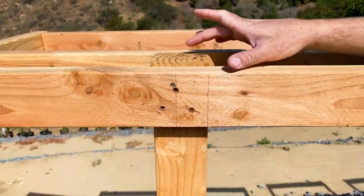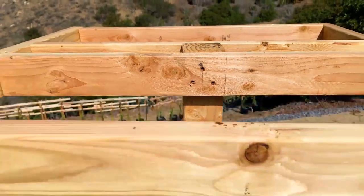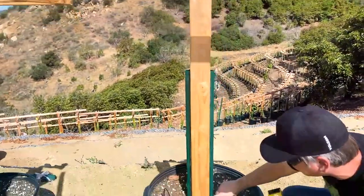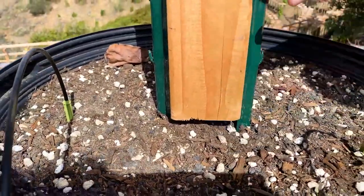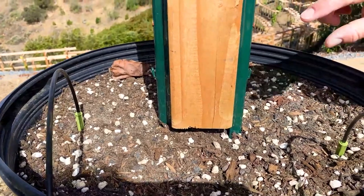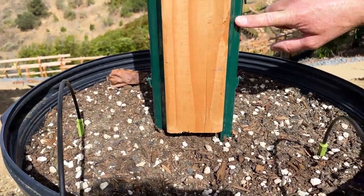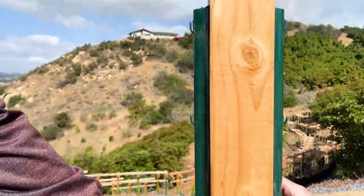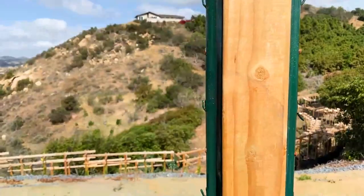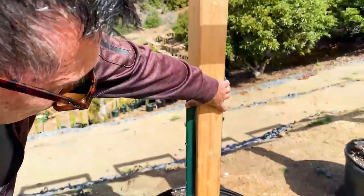Use deck screws — two and a half inch or three inch. The biggest benefit is having the wooden post above the soil line so you're not going to get rot. This will last so much longer. You need at least four deck screws — two and a half or two inch thick screws — sandwiched to the four-by-four.